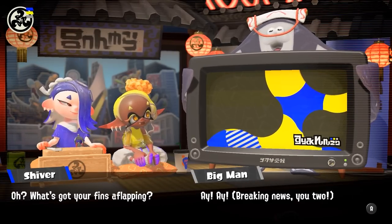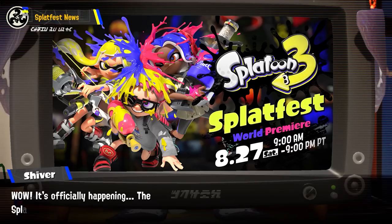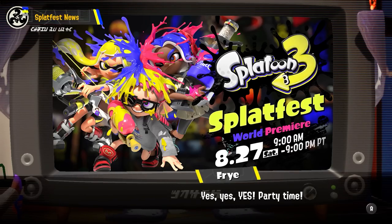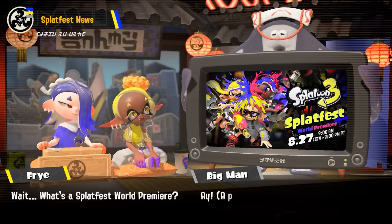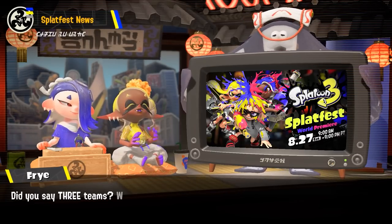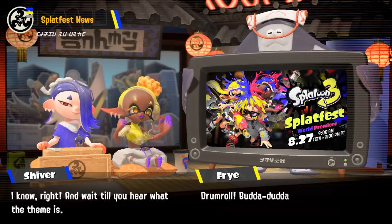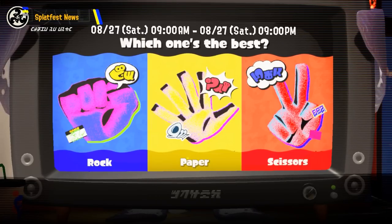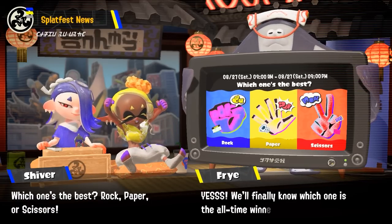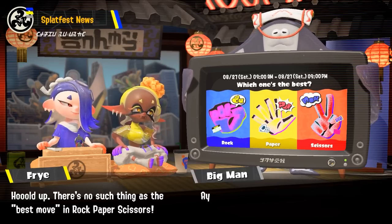The Direct ended with one last announcement — a test fire, or as they're calling it, a Splatfest World Premiere. It's going to be the same as what they did for Splatoon 2. This will be a separate app you can download on your Switch, starting Saturday August 27th from 9am to 9pm PST. This will be our one chance to try out Splatoon 3 before it launches, so don't miss it. The Splatfest theme is rock, paper, or scissors — I'm definitely going with Team Scissors, but let me know what you guys are going with.